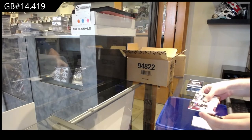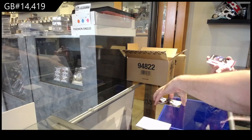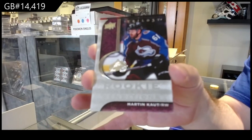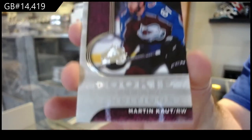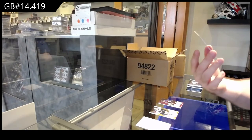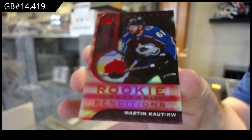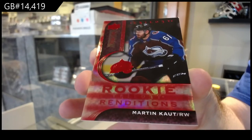I will go through this slowly for you guys. This is what the rookie renditions are going to look like. Obviously there's going to be tons of these, but for the Avalanche — Martin Cot. I will just announce those ones as they come in, because that is what the rookie renditions look like. Clean look this year, I like it. And we've got for the Avalanche, $7.99 renditions: Martin Cot. That's what the red ones look like.